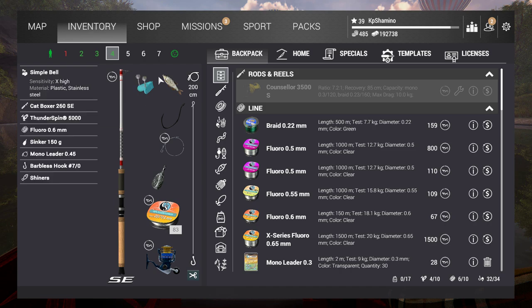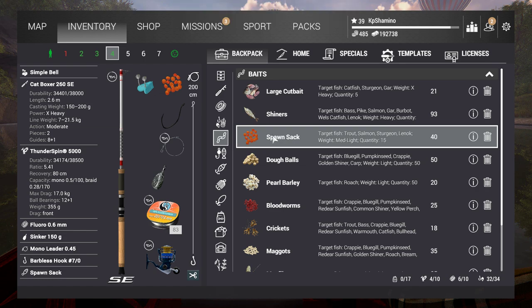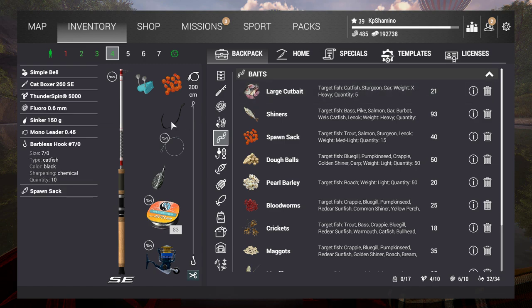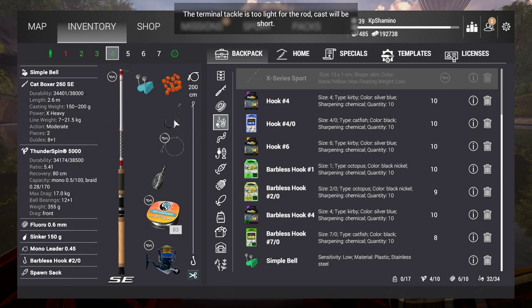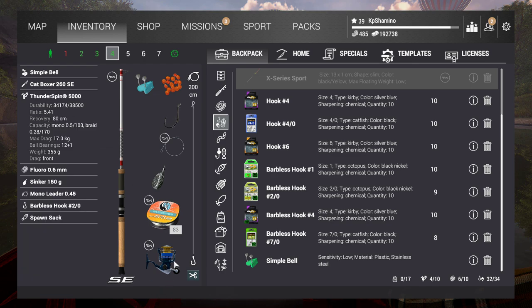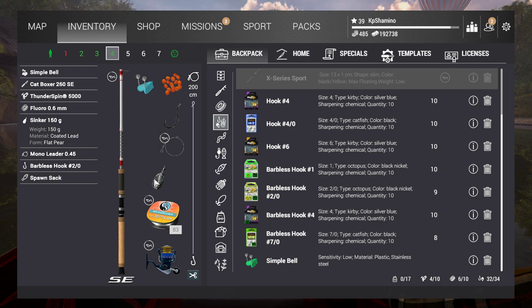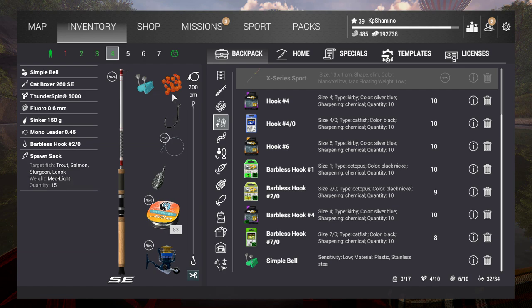I was using spawn sac because I was fishing for something else — it works really well. But before level 39, just use large cut bait. I'm using a 2/0 bar plus hook. If you buy the Cat Boxer, the setup I bought is the Rivertex 5002 reel. If you want to wait until level 40 you can buy the 90-kilogram one. I'm now using fluoro 0.6 line, 150-gram sinker, mono leader 0.45, a 2/0 bar plus hook, and spawn sac.